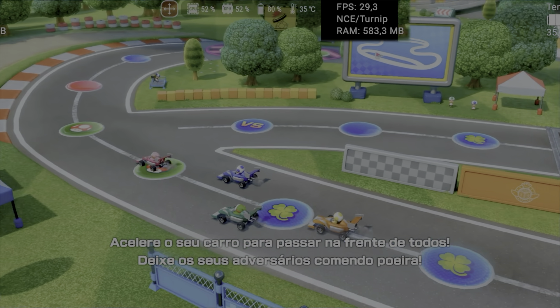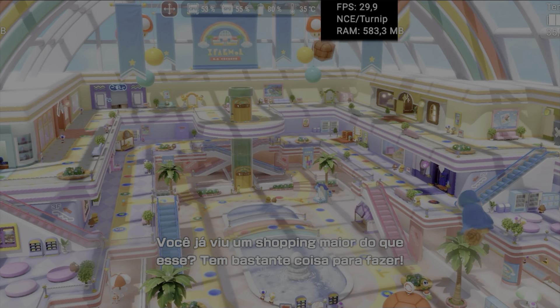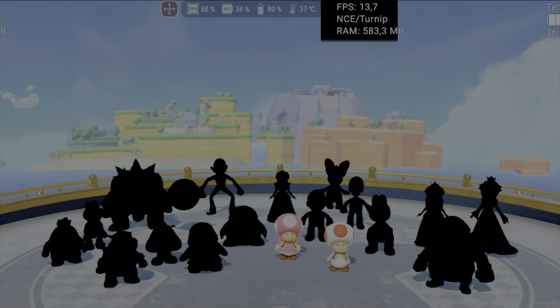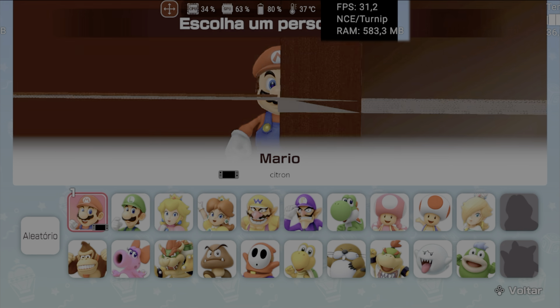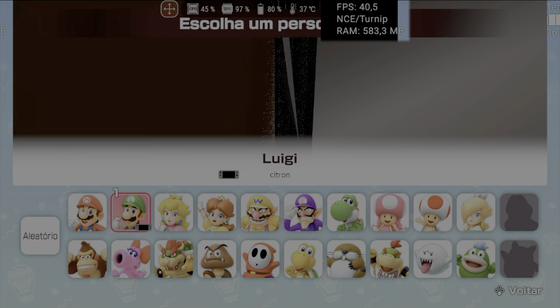Mario Party Jamboree — despite the excellent results on Windows, the Android version had inferior performance, even running at 720p. I noticed problems like character textures taking a long time to load and several vertex explosions during character selection and gameplay, causing slowdowns. Therefore, at the moment, this game is not recommended on Android.